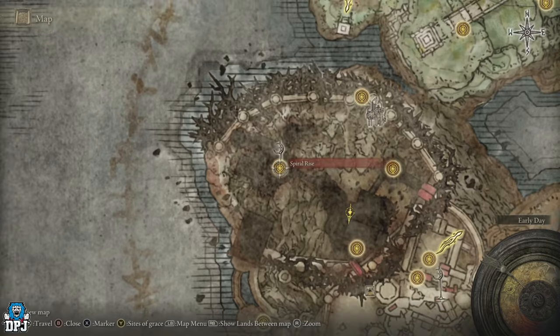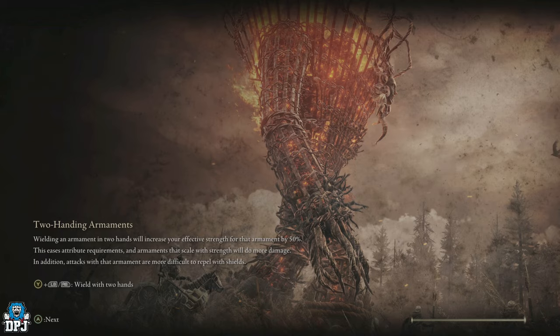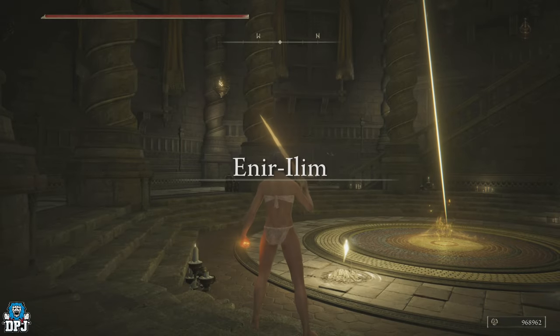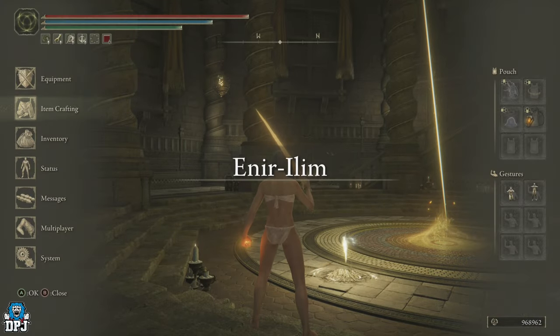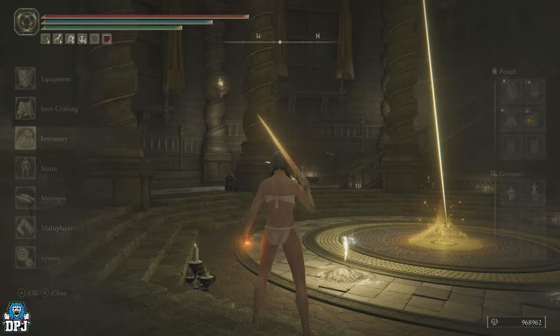Turn around, spam out the Ash of War, kill them all, and get those runes. Then simply go back to the Spiral Rise grace, fast travel, and rinse and repeat - it really is that simple. Don't forget every time you use a grace your Golden Horn Tender will reset, so keep that in mind.